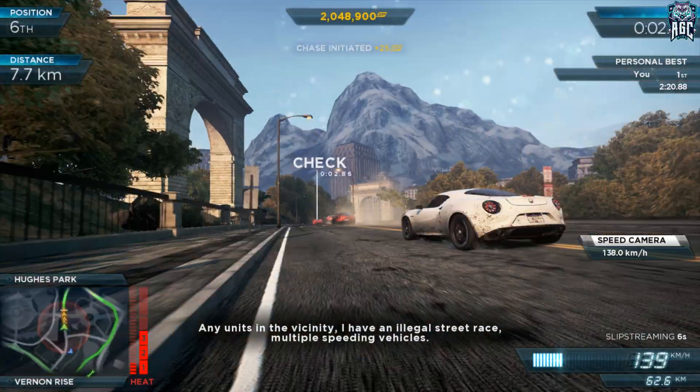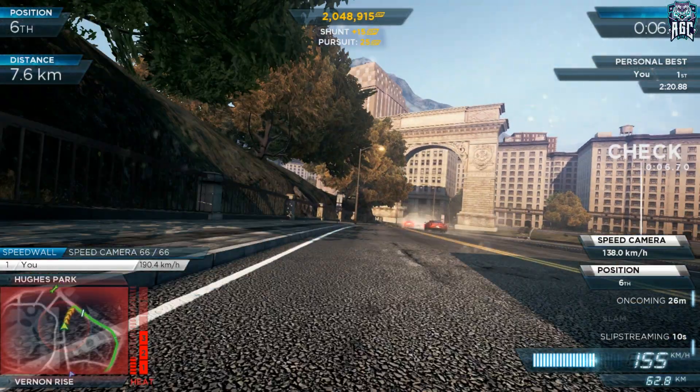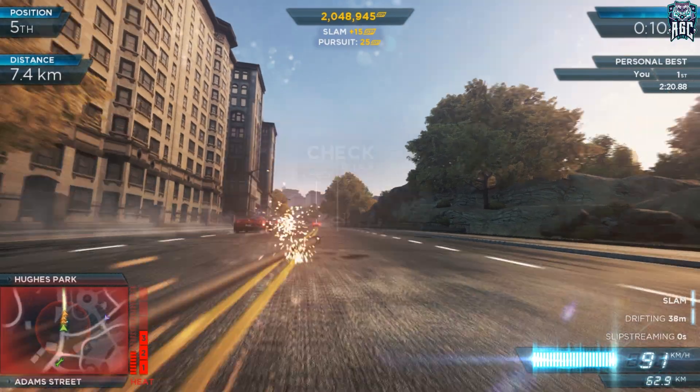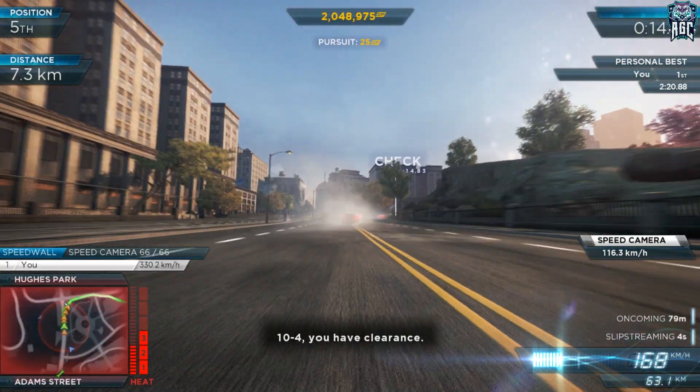Any units in the vicinity, you have an illegal street race. Multiple speeding vehicles. Copy that, we'll detail units to set. 10-4, you have clearance.